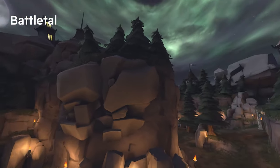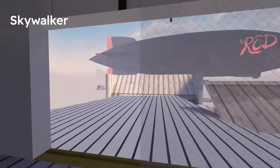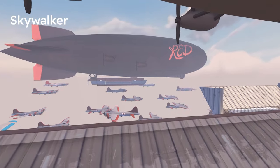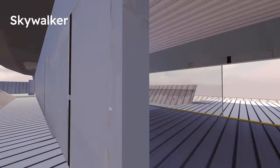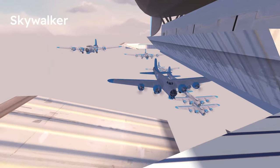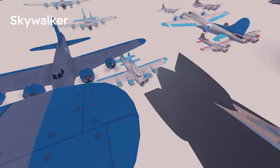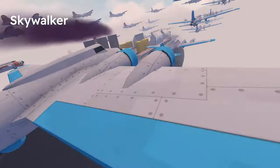Battletal is another Halloween map — it's 5CP and looks very nice. Skywalker is an amazing map where you're on a blimp, and you can't use guns because it will explode the blimp. It's King of the Hill, and to reach the point you must use flying planes as platforms and jump between them. Extremely fun — imagine tripping on this map. Valve, please add this.